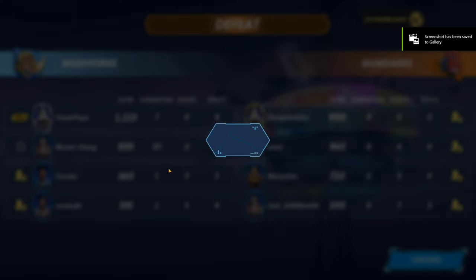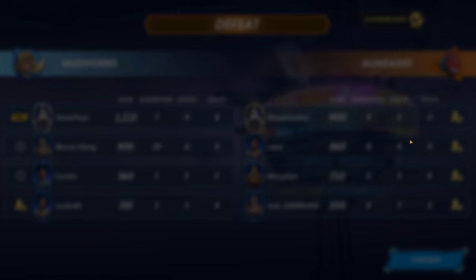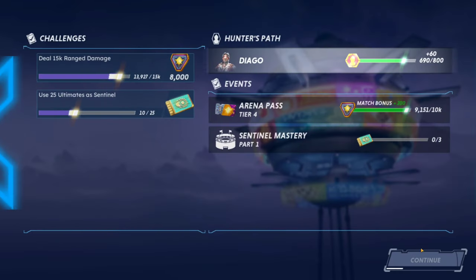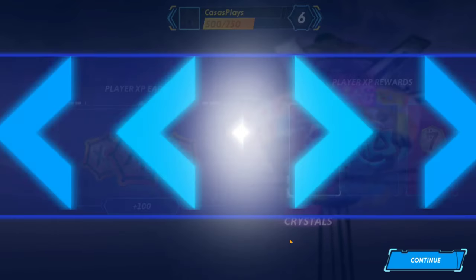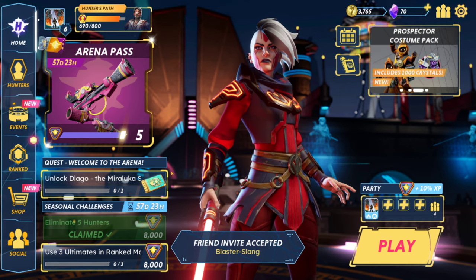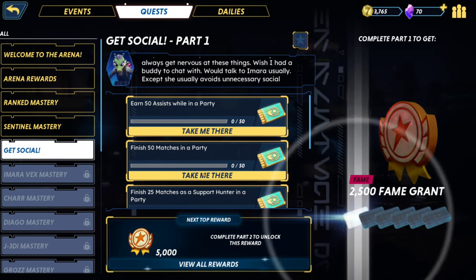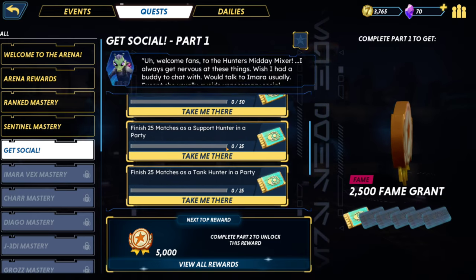We actually had some people here so we completed that objective. They don't have to accept it - that's fine. Not bad. Did I complete the social objective? I did - accepted it. 150 assists while in a party, win 25 matches in a party.